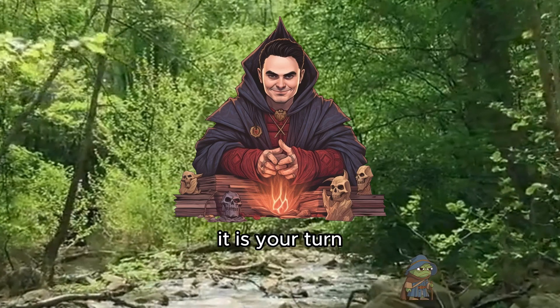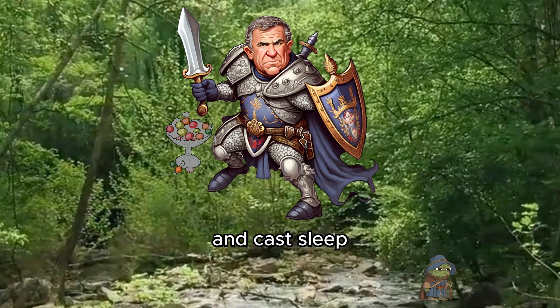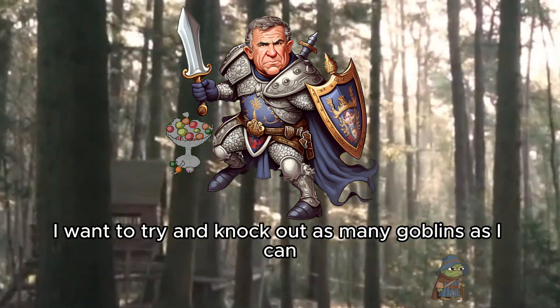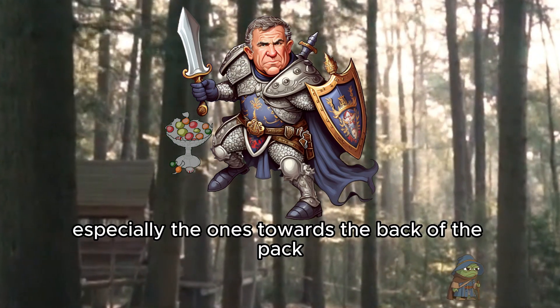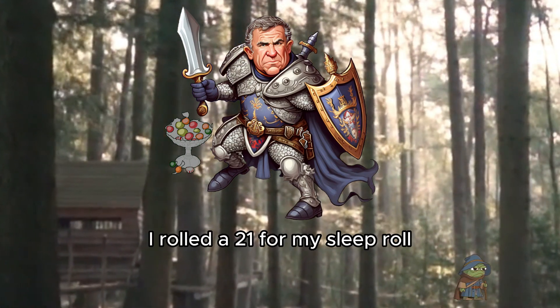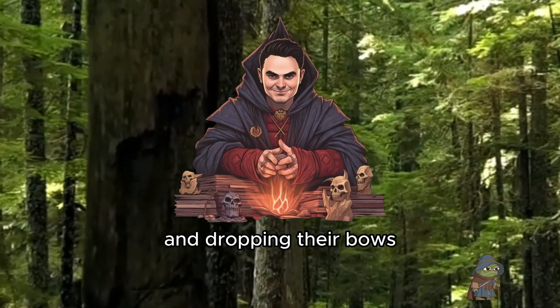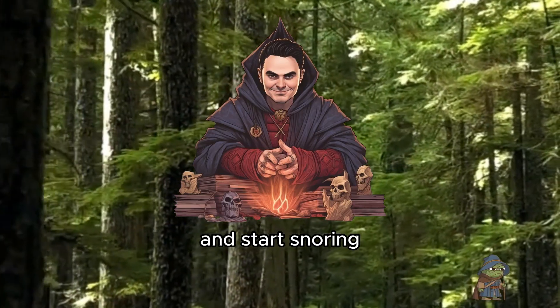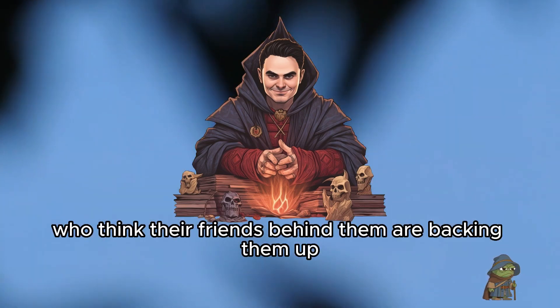Six goblins remain, and George, it is your turn. I'm going to step forward, pushing up on the goblin, and cast Sleep at a first level. I want to try and knock out as many goblins as I can, especially the ones towards the back of the pack. I rolled a 21 for my sleep roll. Three goblins towards the back pass out, falling over and dropping their bows, and start snoring. Two goblins towards the front, who think their friends behind them are backing them up, go to attack you, George.